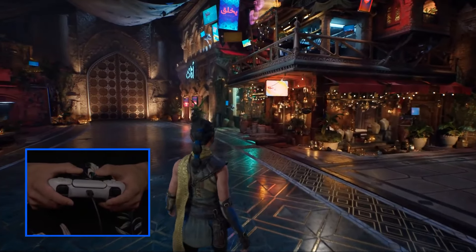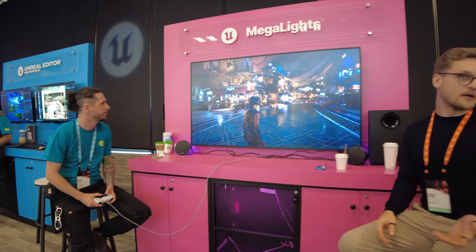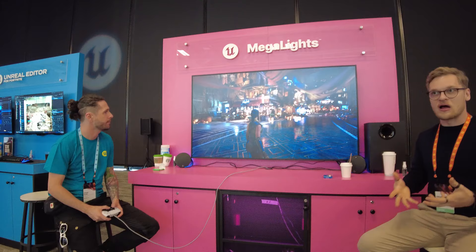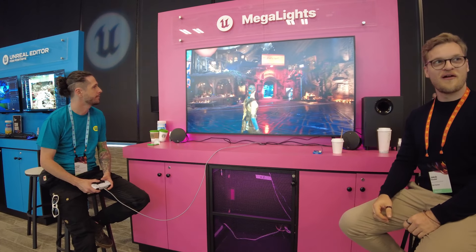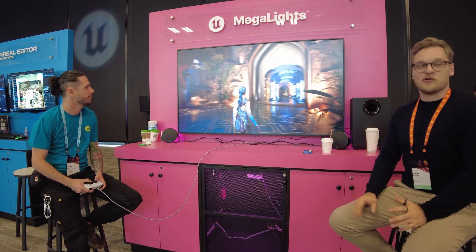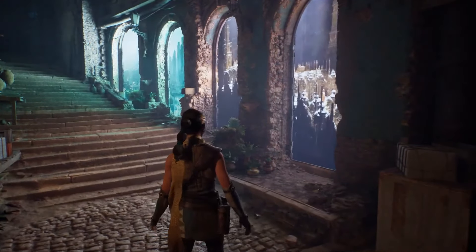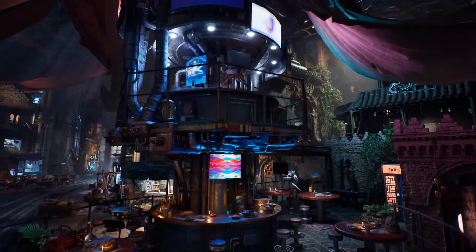Mega Lights are currently experimental in Unreal Engine 5.5, so you can check it out right now. I had the chance to attend Unreal Fest this year and checked out the Mega Lights booth, seeing the demo and talking with the devs that designed it. I'll be making a separate video about Mega Lights. They also mentioned they will release the Mega Lights demo project sometime at the end of this year.